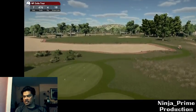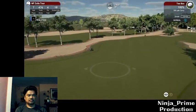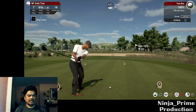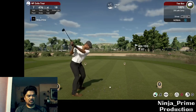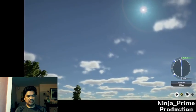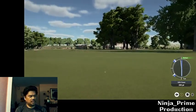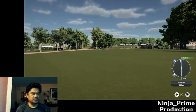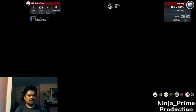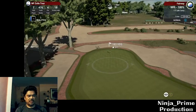Coming up to the seventh. Slightly to the... slight draw. I don't know what they call it - they call that a baby draw or something like that. I think it's something that Tiger Woods does a lot of. His natural shot is a baby draw, which is not a bad thing to do.